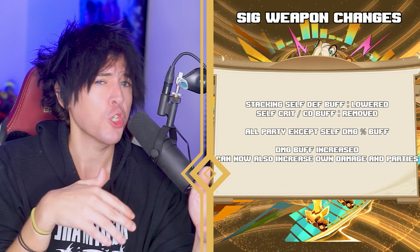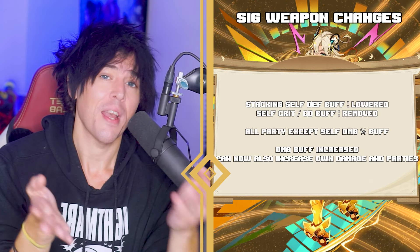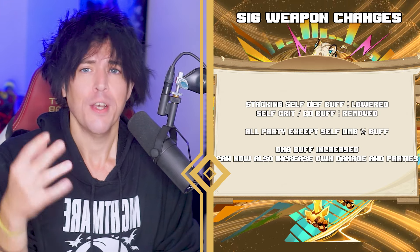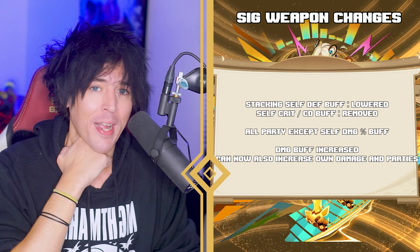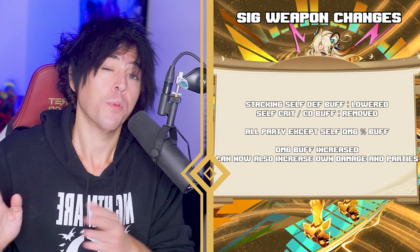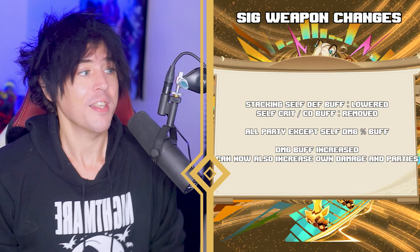That has since been changed again, and we're getting basically a mix of both versions. We still have that stacking defense increase up to two stacks, but instead of the crit stacking bonus it now gives a 10–20% damage bonus depending on refinement rank for the equipped character. The all-party-member buff has been nerfed back down to the original state: 8% at R1 or 16% at R5 for every 1,000 defense, capped at 25.5% at R1 or 51.2% at R5 for the entire party.